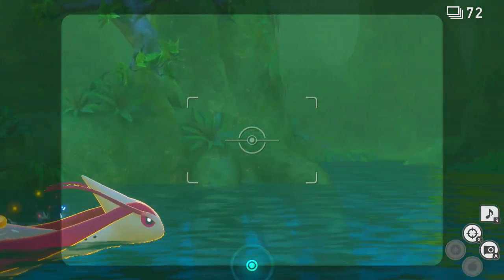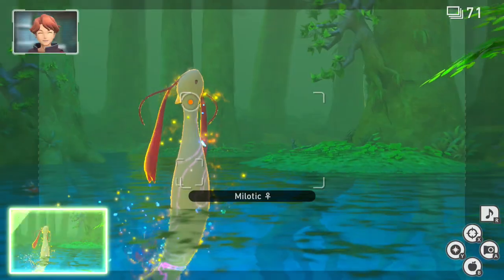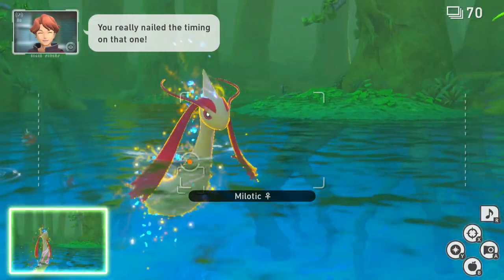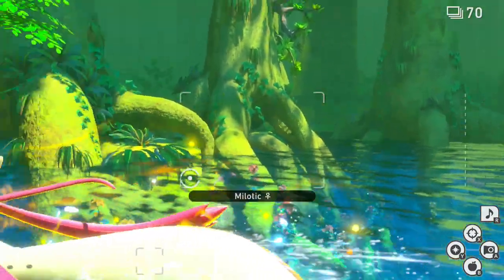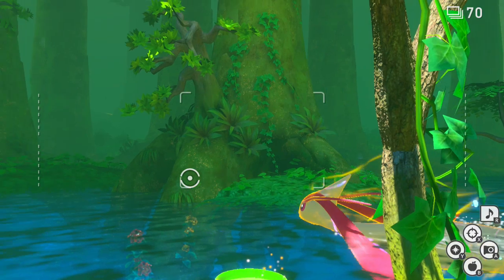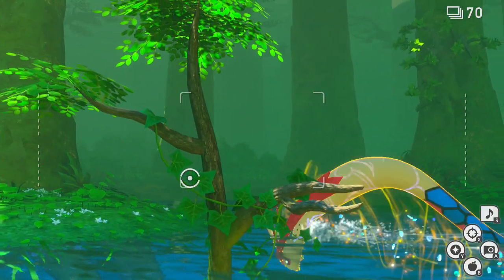Once she's in an Illumina state, she will eventually come out of the water and meet with a Ninetales and do a little thing, and then head back into the water. I've seen this four-star photo done without this, but it's a lot more consistent to do it with this Ninetales event going on.